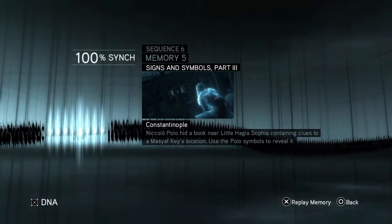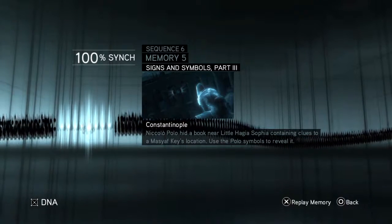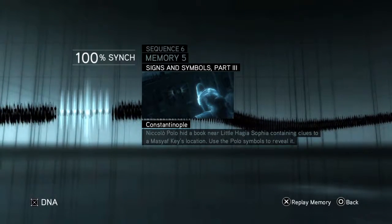What's up guys, Sly Dog Industries back with you again today. We're playing Assassin's Creed Revelations, the Ezio Collection. Right now we are on Sequence 6, Memory 5 — Signs and Symbols Part 3. Let's go ahead and get 100% sync on this.